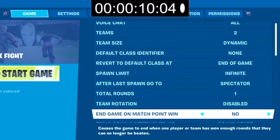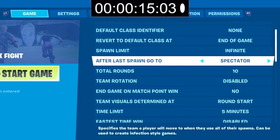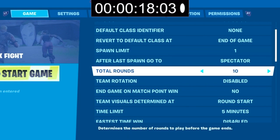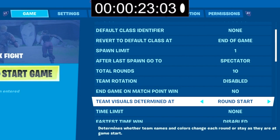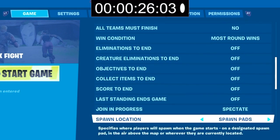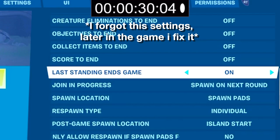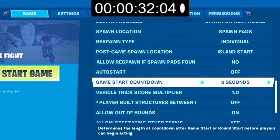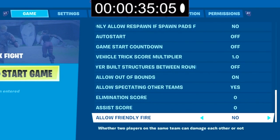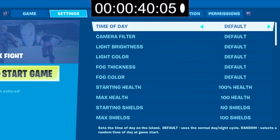Set the total rounds to 10. Team rotation doesn't really matter. Spawn limit set to one. Turn off the time limit. Put a zone on for the zone wars or box fight. Set join in session to spawn in the next round. Turn off the game start countdown — I'm going to make a custom one. Elimination score not really necessary. For the settings tab, time of day set to 4pm.